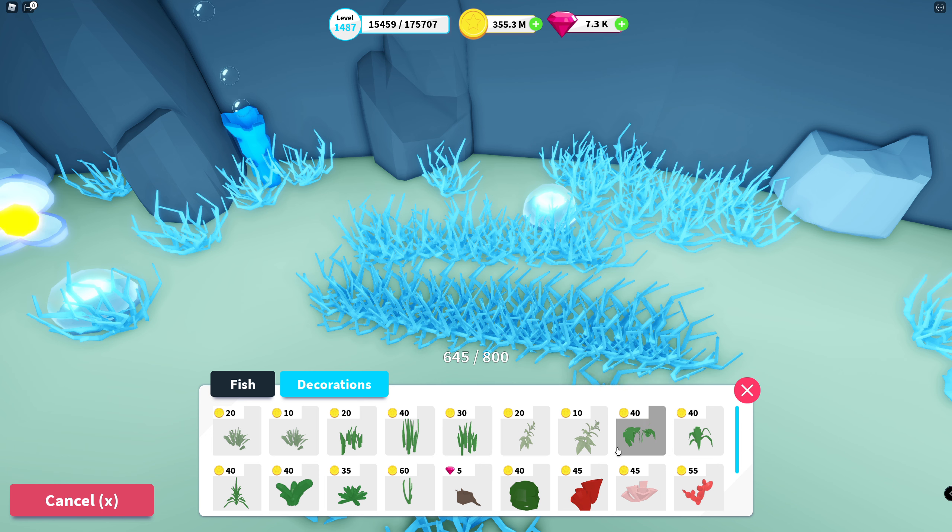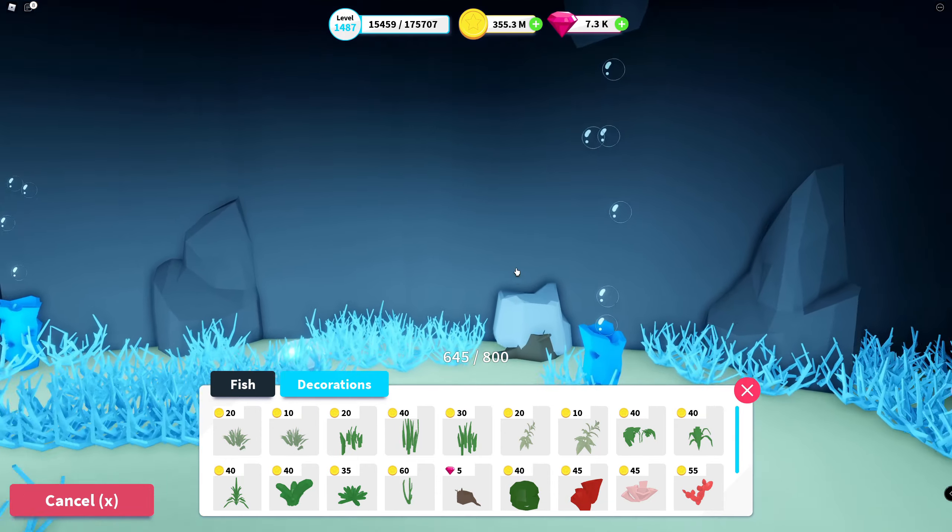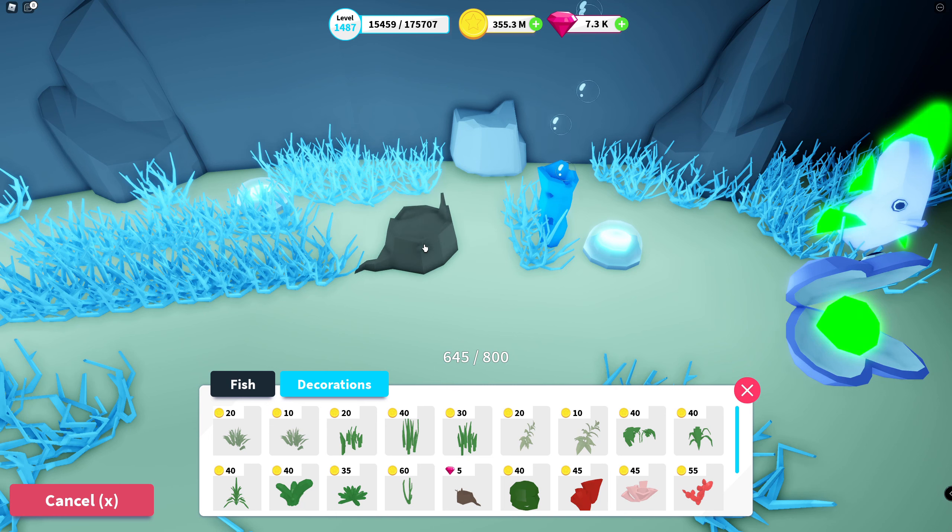If you add something without rotating, you'll start to see a repeating pattern — and that is not something I prefer. But if you place something and rotate it each time step by step, it will look much more random. The price of these items is very cheap — decorating the aquarium is not really a big expense. The only item that costs gems is this tree stump, which costs 5 gems. Kind of cool, I wish there were more different items.